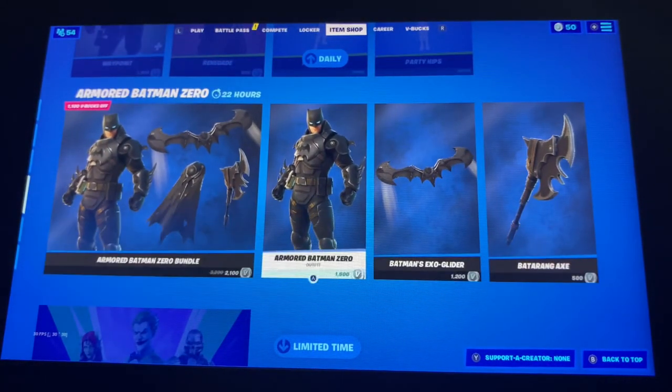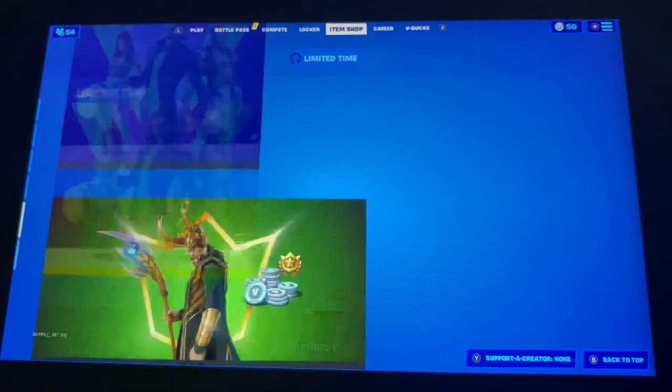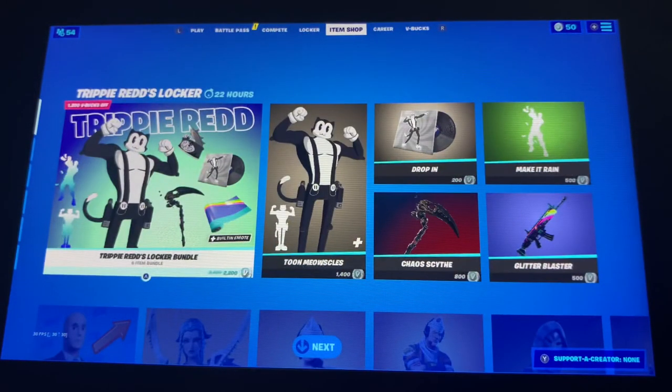We also got the Party Hipsy emote back, and we also still got the Armored Batman Zero skin, as well as the Last Lap bundle, and of course the Loki Creep-a-skin. And yeah, that'll be all from the item shop today guys, I'll see you in the next one, bye!